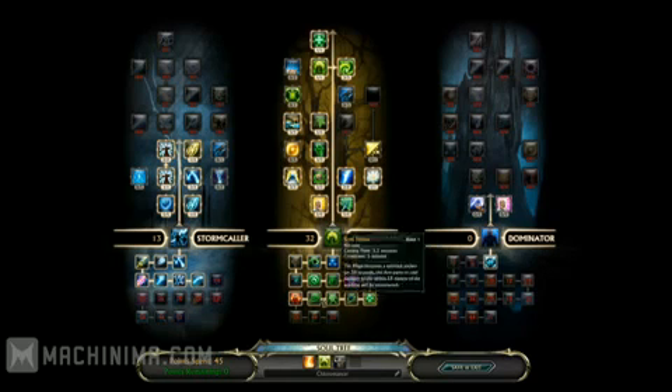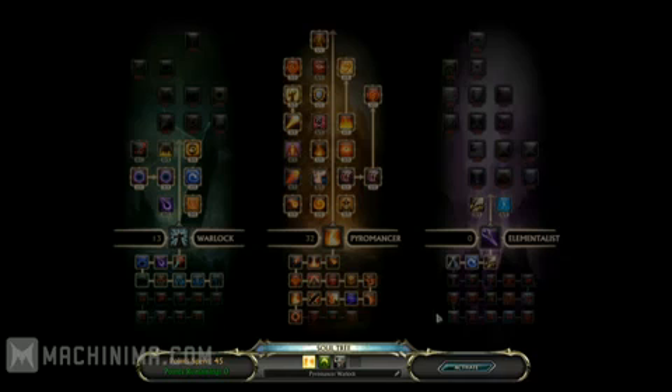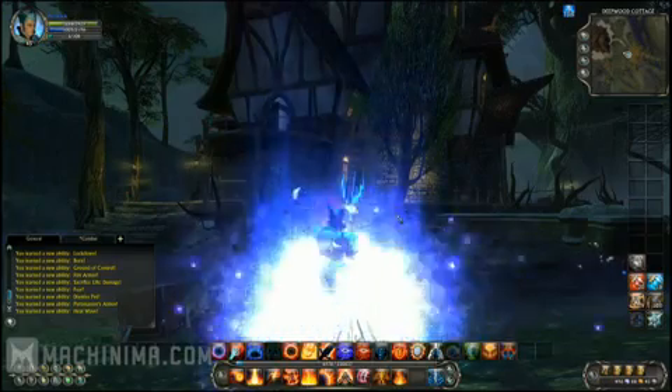Just from this alone, we've shown six different possible Souls out of a total of eight. This gives players somewhere around 500-plus options for how they want to customize their character for any particular playstyle. So why don't we get back into the game and play a little more combat.